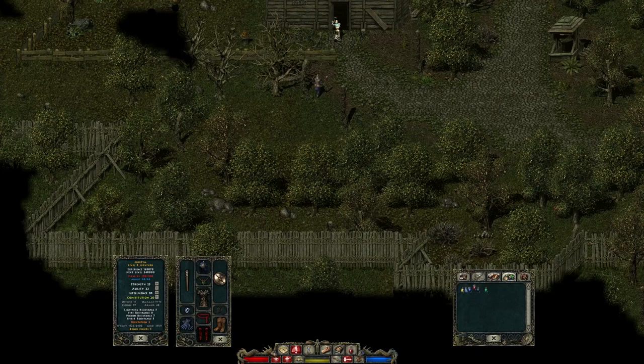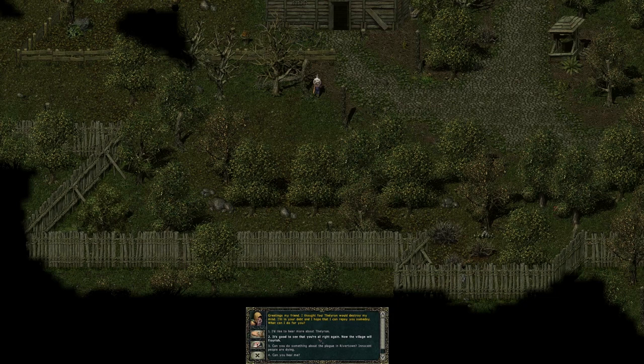Mardanus thanks you for restoring his sanity. If you tell him about the plague in Rivertown — which you can learn from the guard at the gate — he will tell you to go down to the army barracks south of the Dukedom of Feral and secure a military escort, because the woods are crawling with orcs. That becomes our next objective.